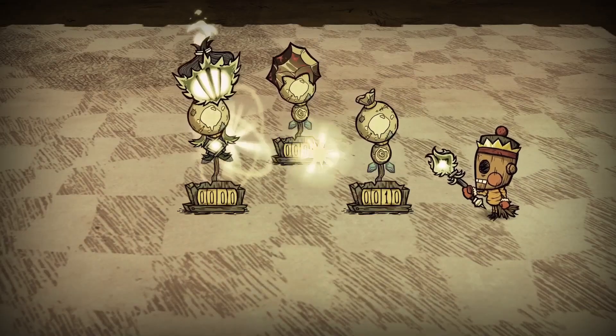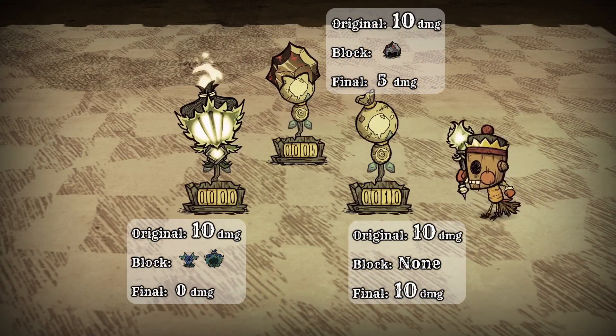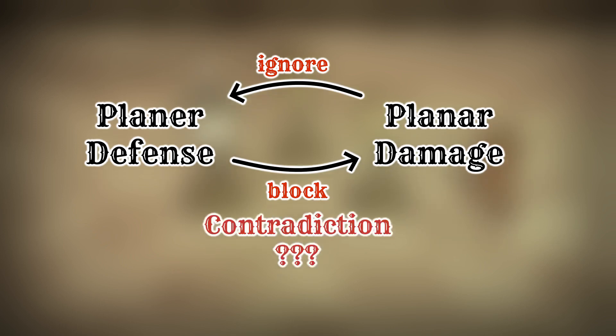But wait, there is more — we also have another flat-number planar defense that blocks a flat number of damage from planar damage. It's confusing: planar damage can ignore planar defense, but planar defense can then block planar damage?